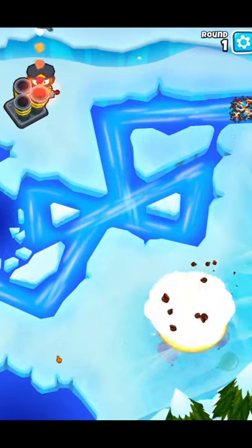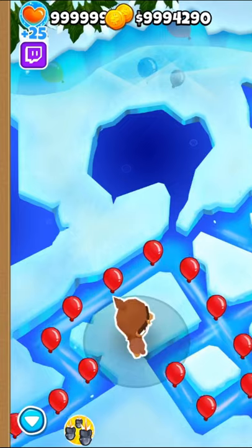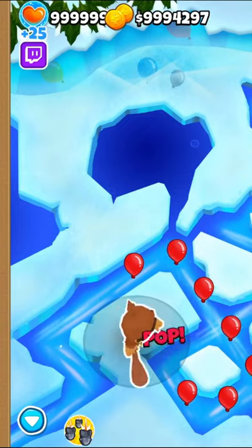Here are my top 3 favorite map secrets in Bloons. Number 3 is the Cave Monkey in Frozen Over. This one is a classic, but if you break him out, he'll pop and stun bloons for you at the beginning of the track.